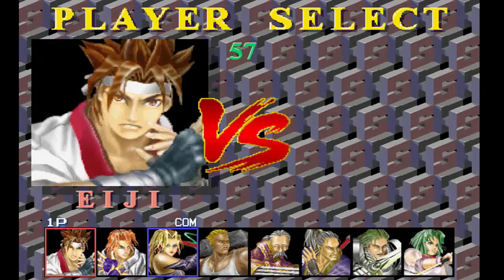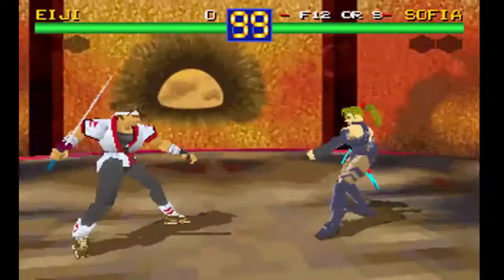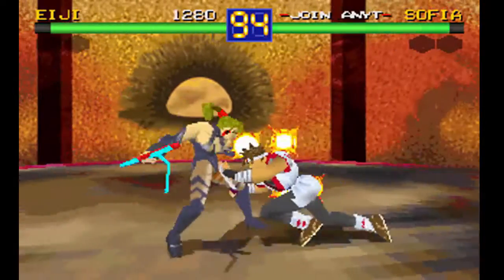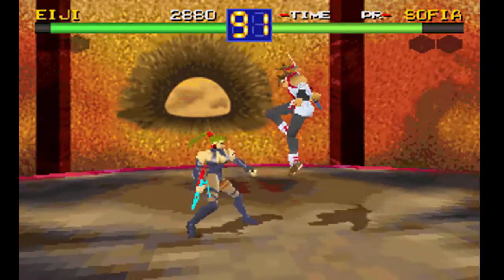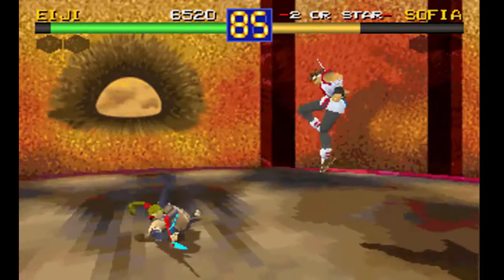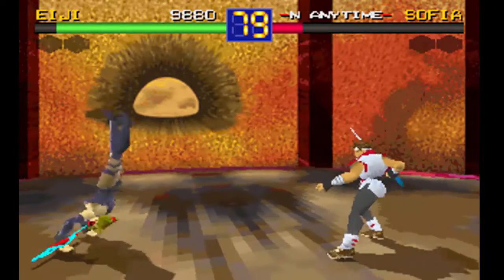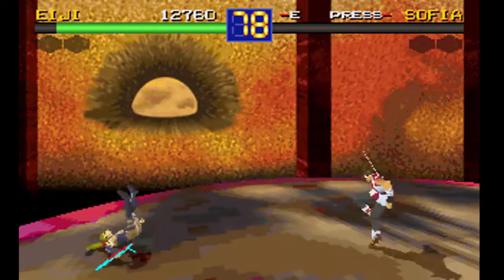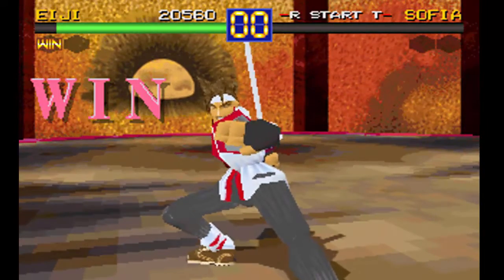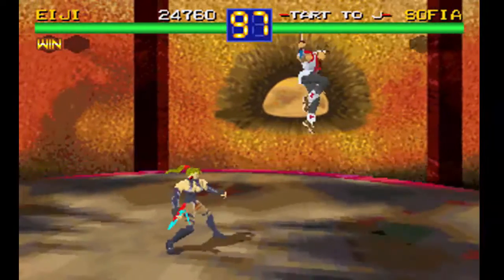Here we go. We are going to take Eiji and I will tell you how I play the game. The thing is that in this home version there is something quite interesting: there are two combos that each character has, one at short distance and another at long distance, that can be associated directly to a button. My way of playing is basically based on that, depending on the rival we have at each moment. Here you can see I've been using the short-distance combo the whole time — dragging a little to the side, putting the sword and hitting against the opponent's chest.